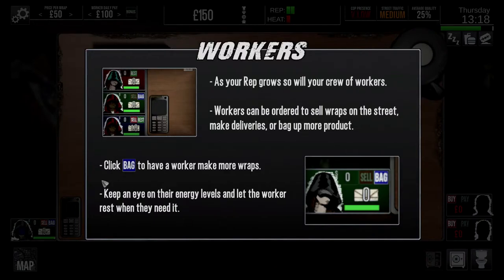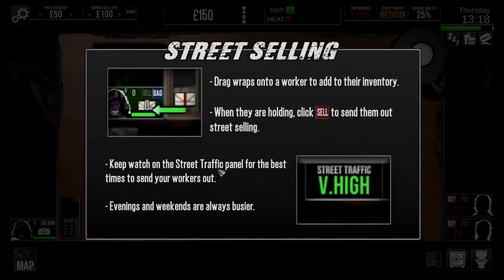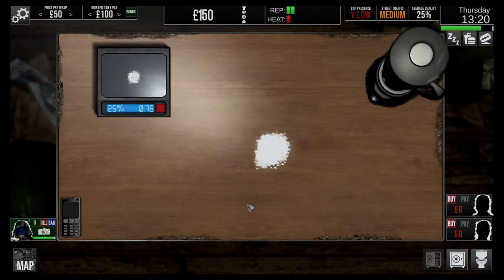Keep an eye on their energy levels and let the worker rest when they need it. Okay, now they haven't even started and they're going on about rest. They'll be going on about holidays soon. Drag wraps onto workers to add their inventory. When they are holding, click sell to send them out street selling. Keep watch on the street traffic panel for the best times to send your workers out. Evenings and weekends are always the busiest. So we've got medium traffic. We ain't getting raided already, can we?